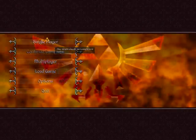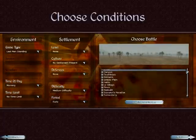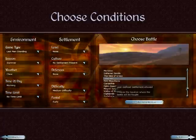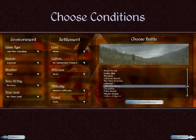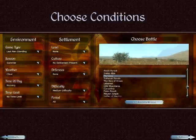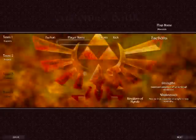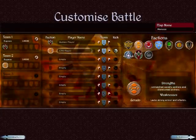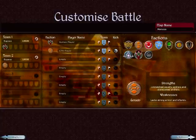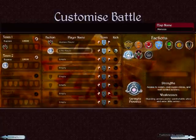Greetings and welcome to another commentary of Hyrule Total War. Today I will be showing the Deku Tribes, which are composed of various Deku creatures from the Zelda series. I really like Deku Scrubs — they're probably one of my favorite enemies, and I thought it would be cool if they all got together to fight everything else from the Zelda series. So they ended up becoming a playable faction.